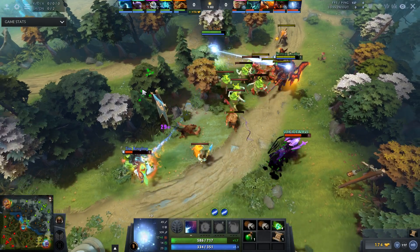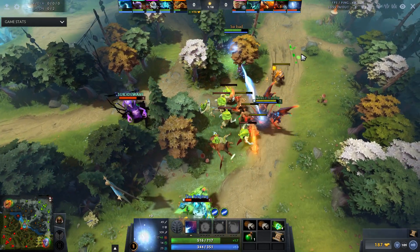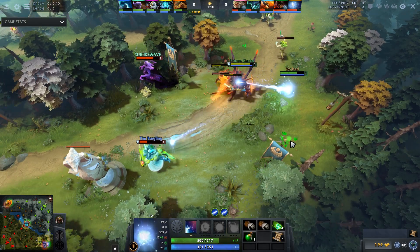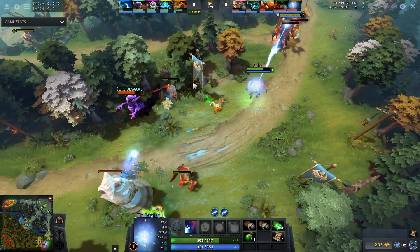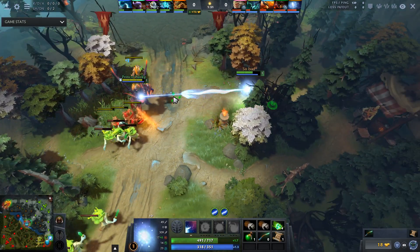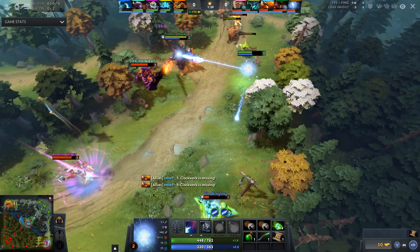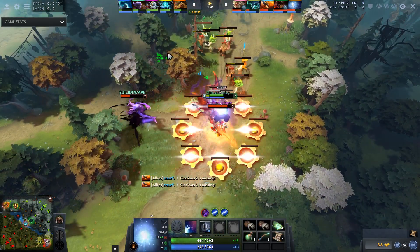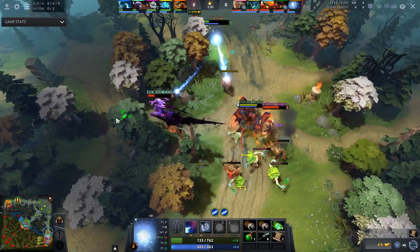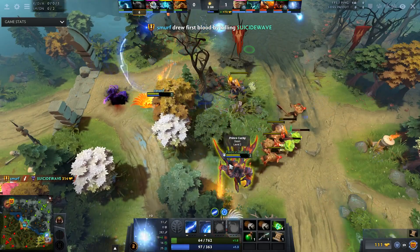What is IO good against? Generally you want to outmaneuver and out-movement-speed your opponents, which relies not just on IO but also on how teammates itemize — hopefully into early movement speed items. This lets you kite heroes and harass without backlash. For example, even though Clockwork can normally stun and cog IO, if your allied hero goes Wind Lace first you can be running at 310-320 movement speed, higher than Clockwork, and outmaneuver him effectively.